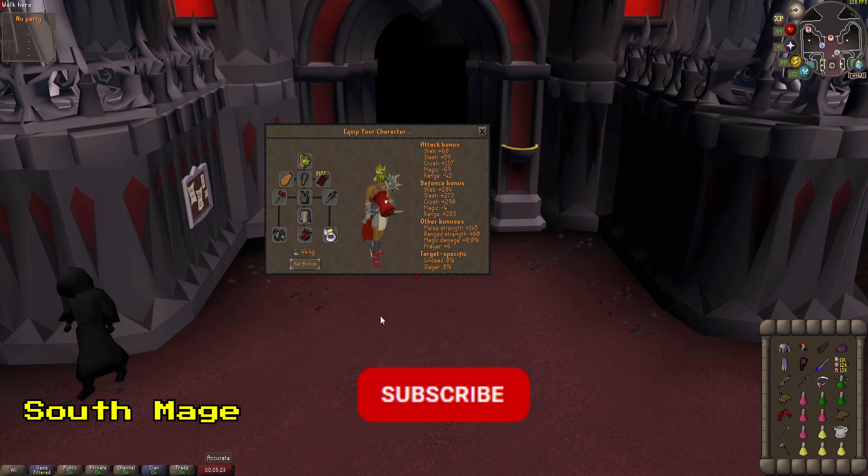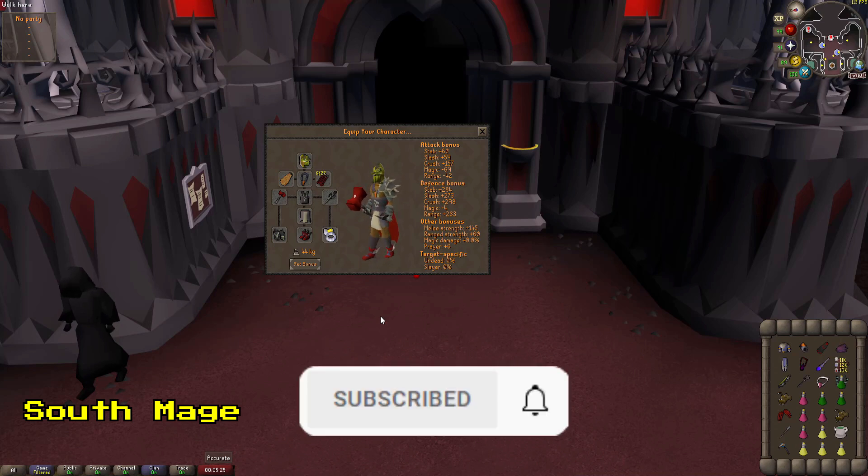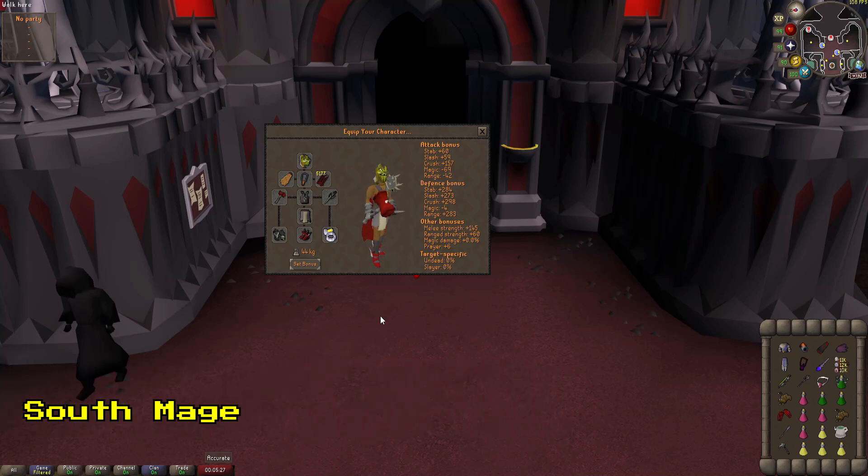For your off-roll, only take a 1-way switch. Since you get half of the points at the chests, you really need all the extra supplies that you can bring. For South Mage, just round it off with Claws, Chally, and your Scythe.